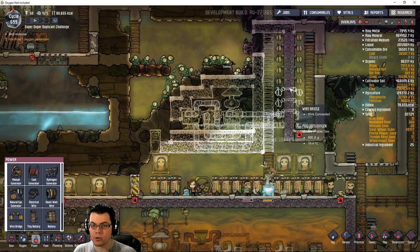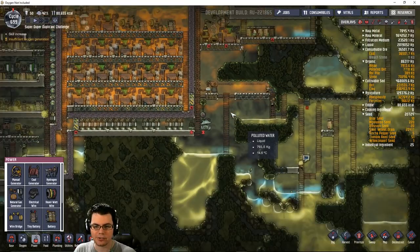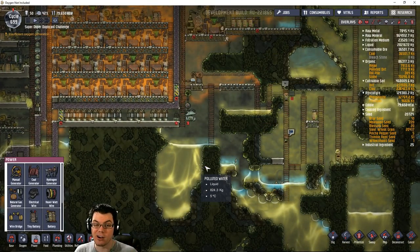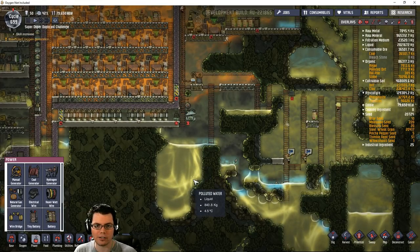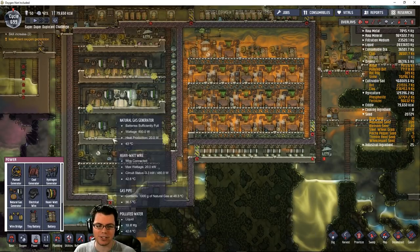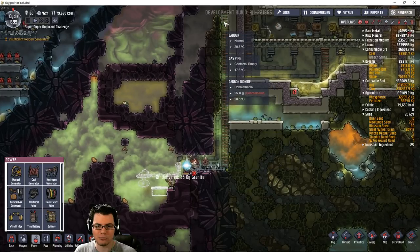One of the systems I thought about running this entire thing off of was just a slime generator down here - a slime processing plant. There's a ton of power in polluted water, so a slime processing plant is a really powerful thing. However, I still have a ton of extra power down here that I can use, so I'm not worried about it too much.